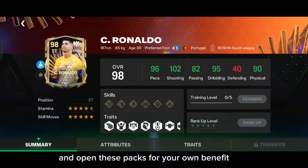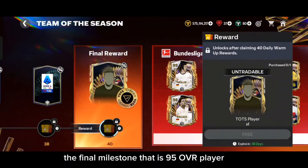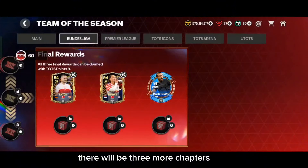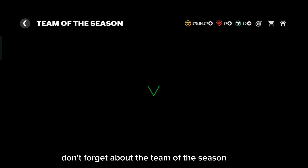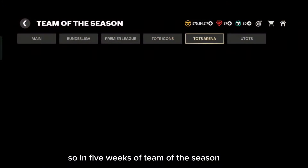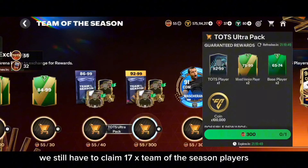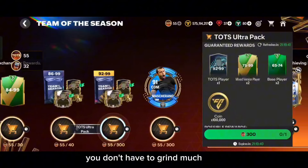You might have a chance to pack the highest overall Team of the Season player from here as well, so don't miss this opportunity — grind gems daily and open these packs. In the event we will still be able to claim 3x 93 overall players, the final milestone 95 overall player, and in Team of the Season icons we can claim 2x 96 overall icons. Just like the Bundesliga and Premier League chapters, there will be three more chapters where we can claim 6x 94-95 overall players. Also don't forget the Team of the Season arena chapter where you grind 300 points and claim the ultra pack.